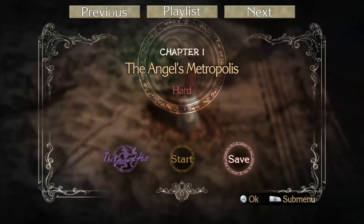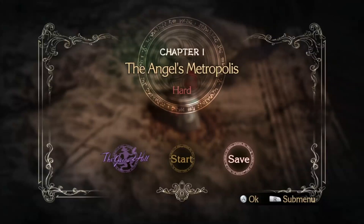Hey guys, it's Double D with another episode of Bayonetta! Last time we went over some bonus stuff including the bonus chapter Angel Slayer. In this episode we're going to be taking a look at the two difficulties that are unlocked: hard mode and non-stop climax mode.